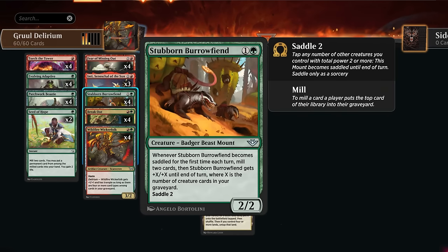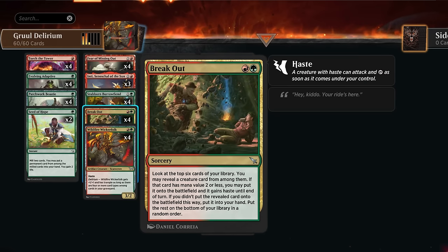The Stubborn Burrow Fiend doesn't seem particularly impressive but plays quite nicely here. It needs to be saddled to trigger its ability, in which case we mill two cards and it gets +X/+X until end of turn, where X is the number of creature cards in our graveyard. Even if the Burrow Fiend isn't attacking, just saddling it lets us mill two cards as a delirium enabler, and in the late game it can easily be attacking for five or six damage.